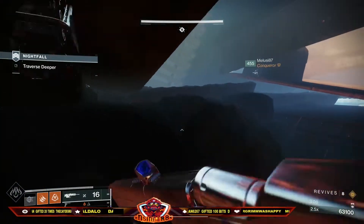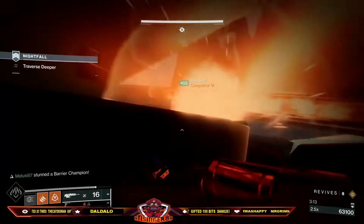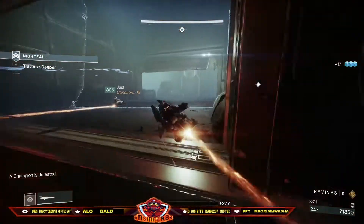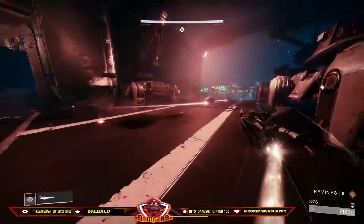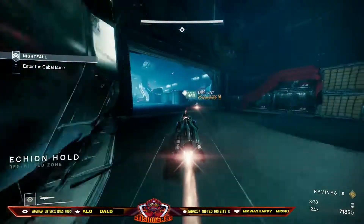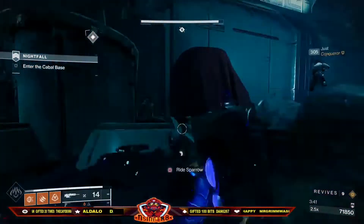This confirms we are safe, and he's taken out. We then proceed into the room with the two tanks. We totally ignore the first tank, driving straight past it. Our Void player goes into Viz and hits the first switch, while the other two players rush to the back of the room to take out the two anti-barriers as they spawn.